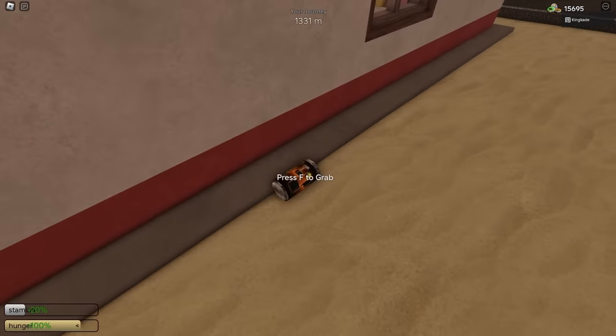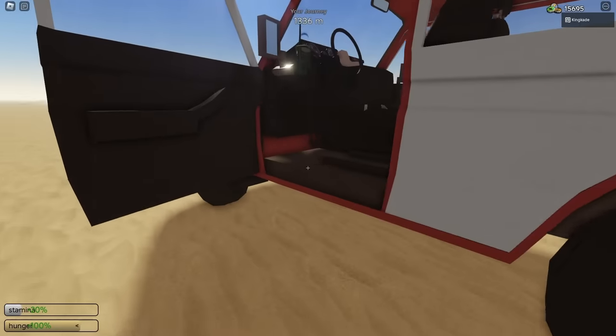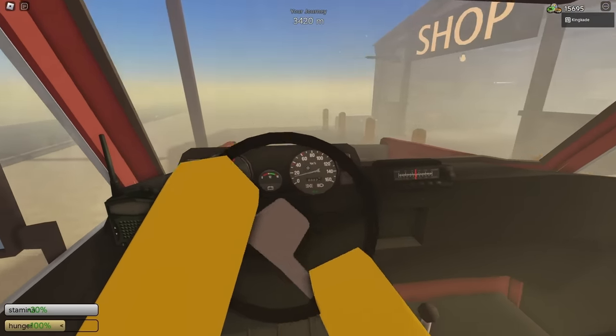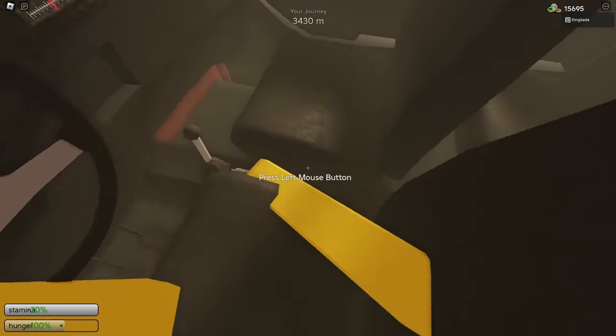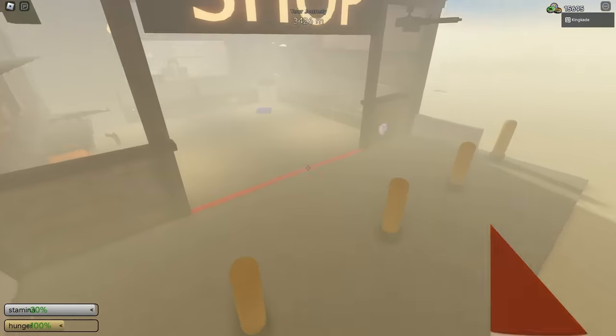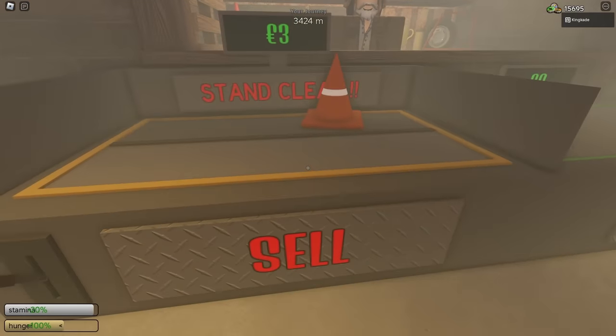If we were really doing this, we would probably go ahead and collect all the small things in the building. Now that we have a full trailer, we're going to drive over to a shop. Once we're at the shop, we pull up next to it and want the trailer to be very close to the door to make it easier. Then we just drag everything from our trailer onto the sell pile.